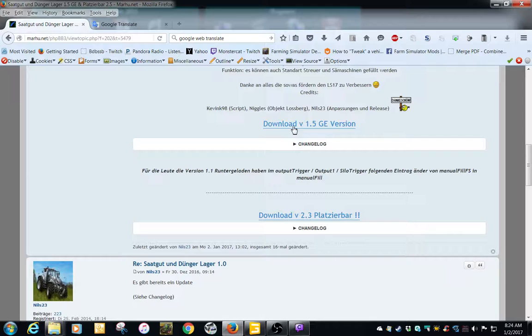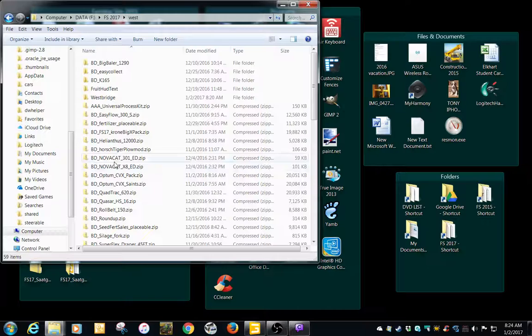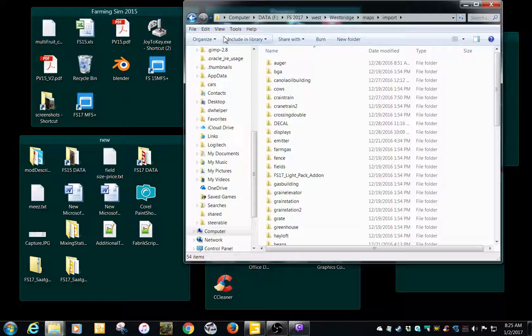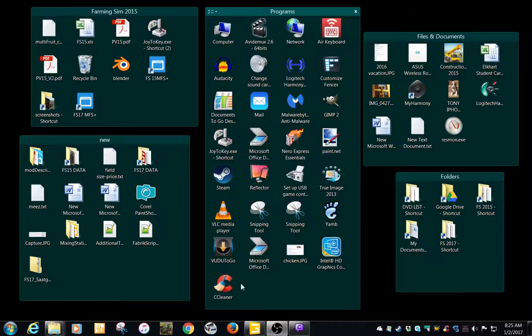I'm just going to do a breakdown of the FabricScript for now, just to show you how it works and how it functions. If you want to tweak anything when I actually pull this into my map, that's where I'm starting - at Maru.net. Here's my map. First thing you want to do if you're going to import anything - there are plenty of videos on how to import. I do my stuff in the import folder, go new folder, move this right in there.